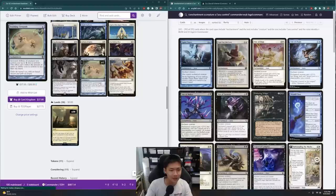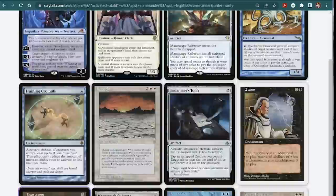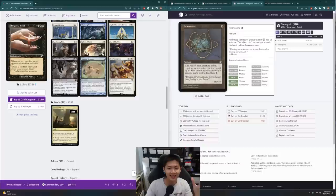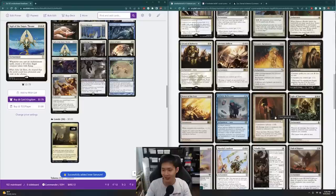I don't think there are any other effects quite like that in these colours. Hearthstone — cost of each creature ability requiring an activation cost becomes 1 less. Since my plan is to turn all my enchantments into creatures, that would help. Inner Sanctum is interesting — cumulative upkeep paid 2 life, and all damage dealt to creatures I control is reduced to 0. That's an interesting way to use my life gain and protect my creatures.